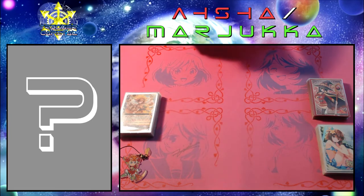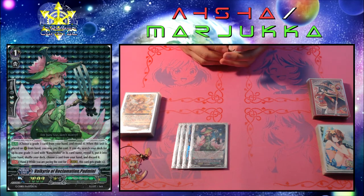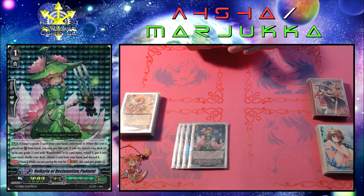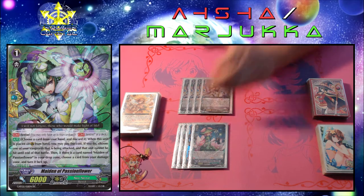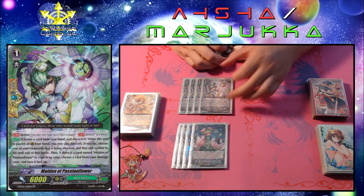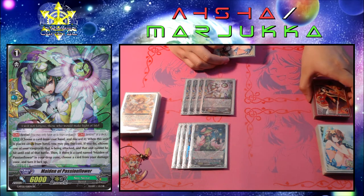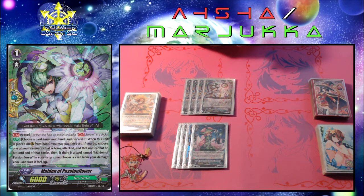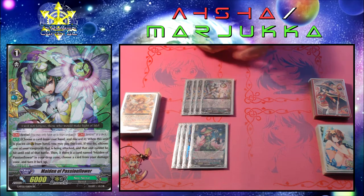Moving on to grade ones: I have four copies of Valkyrie of Reclamation Padmini — she's pretty much the stride father, since this is an Asha deck and you need to be able to stride every turn when possible. Next is four perfect guards; I choose to run the unflipping perfect guard, Maiden of Passion Flower. I run the unflipping one mostly because this deck counter blasts very often, and being able to unflip some damage outside of healing comes in really handy.